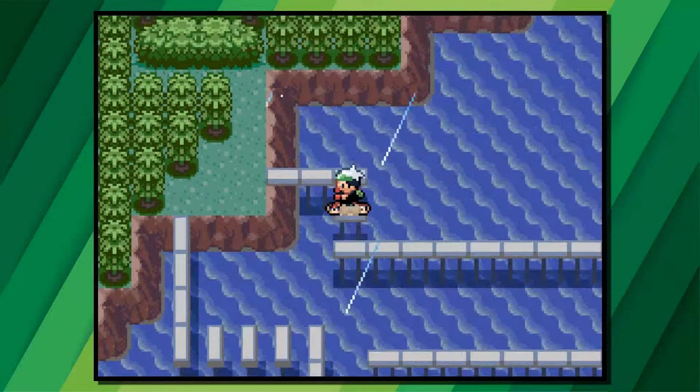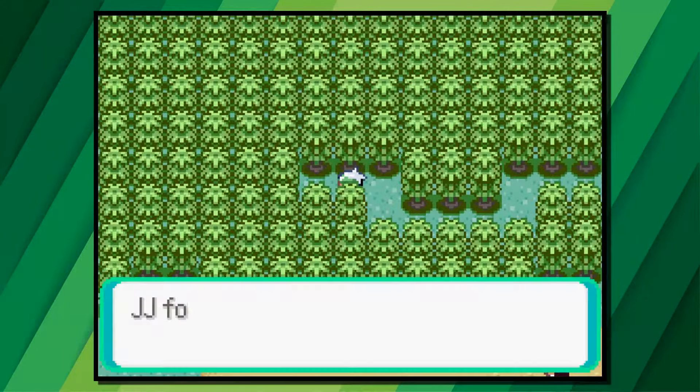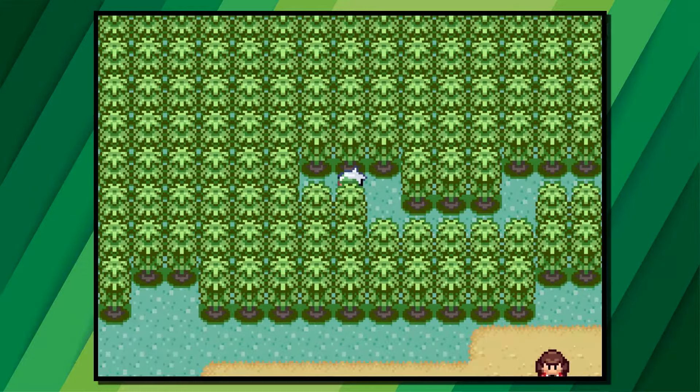On Route 120, which is to the right of Fortree City, there are two small trees to cut down. Cut them down and then go to the end of the path, take one step back, look to the left, and press A. You will find an invisible rare candy.